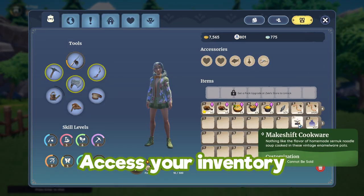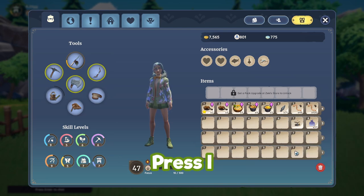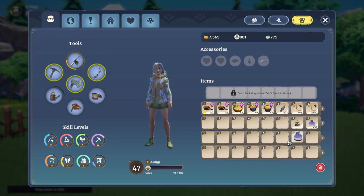To access your inventory you just press I on your keyboard and it will bring up your inventory on screen. Here you can rearrange your inventory however it suits you. I like to line everything up with tools and food, but however you find it easier, just do it that way.